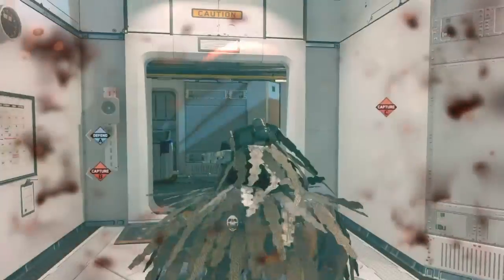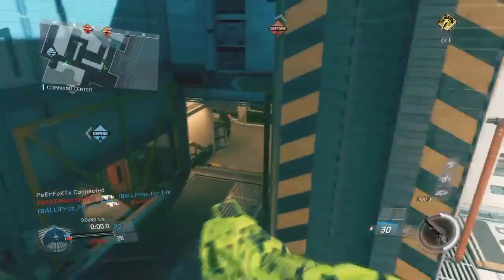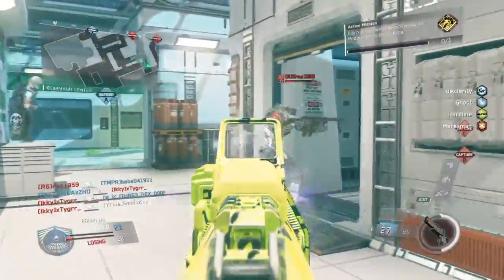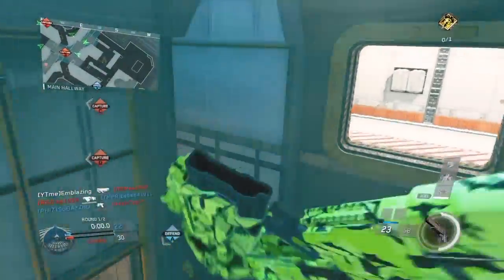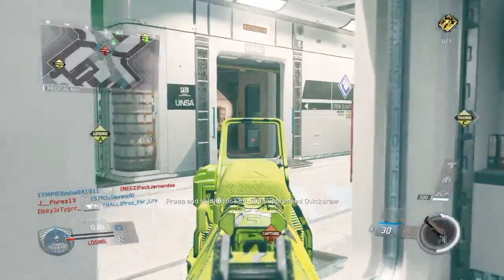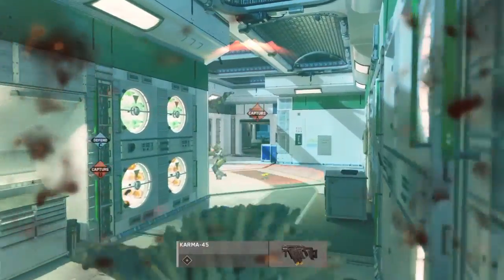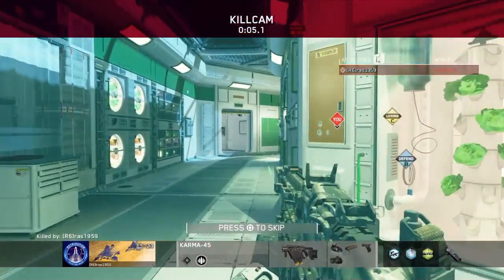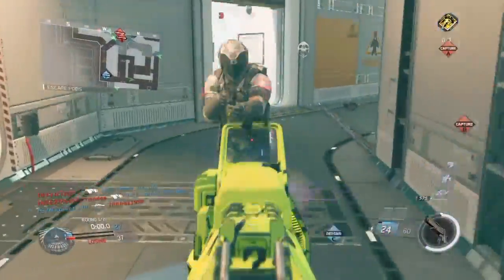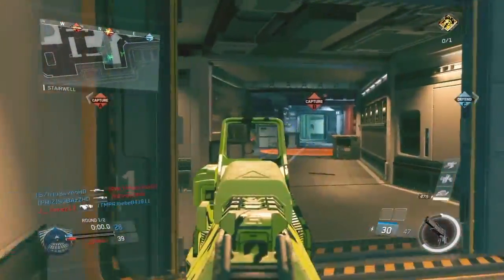Marksman also works a bit like Toughness. I can't give you the exact in-game description, but basically it says something along the lines of: if you're using a non-sniper rifle you'll get less flinch, and if you're using a sniper rifle with Marksman you also won't get much flinch. It's kind of hard to explain — I'll put the exact quote in the comment section. This gun kind of reminds me of the MSBS from Ghosts the way it looks.